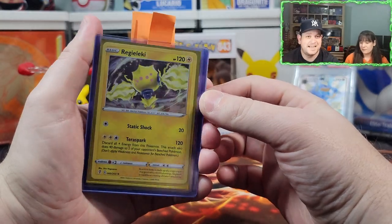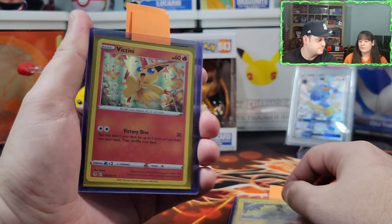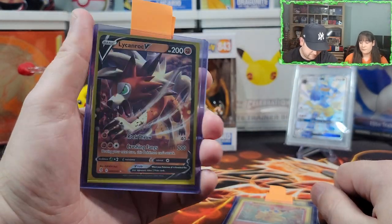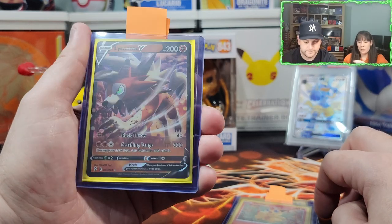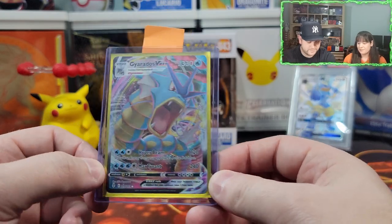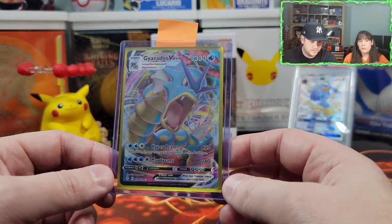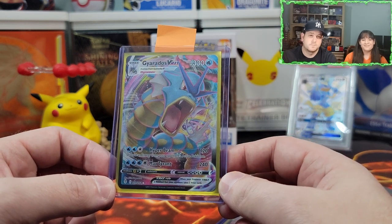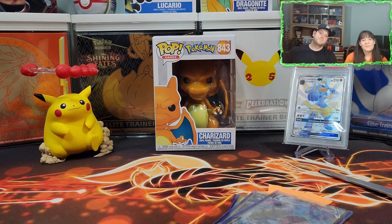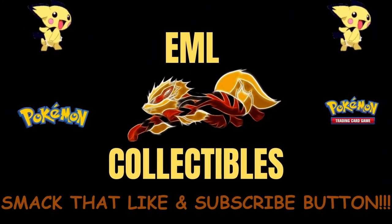In today's video we got a Regirock holo, a Victini holo as our last pack magic, a Lycanroc V as our first pack magic — I like how it has the dusk form, day form, and night form — and the big winner, the mighty Gyarados VMAX. Two ETBs, two VMAX cards — solid pulls, four hits in each one. Next one, we better get a full art. Anyway, we hope you enjoyed today's video. Please don't forget to like, comment, and subscribe. We'll see you all next time, bye!